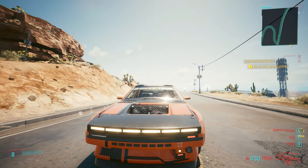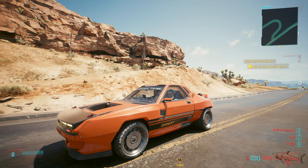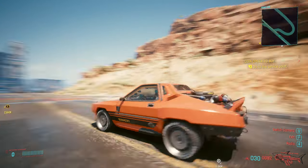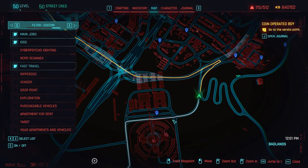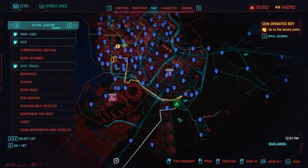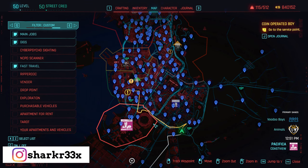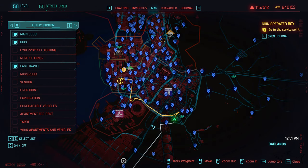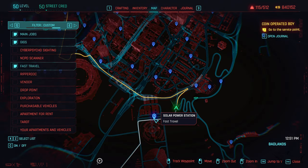Hello everyone and welcome to a new Cyberpunk 2077 video. Today I'm gonna show how we can get another legendary item — we have glasses, the hybrid glasses. I think Garden is the name of the item. They're pretty easy to get. If you want to get the most amazing legendary items in Cyberpunk 2077, I have videos with most of them — with armors, with weapons, with everything.